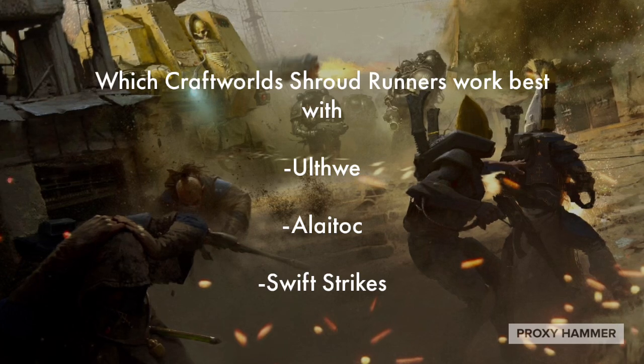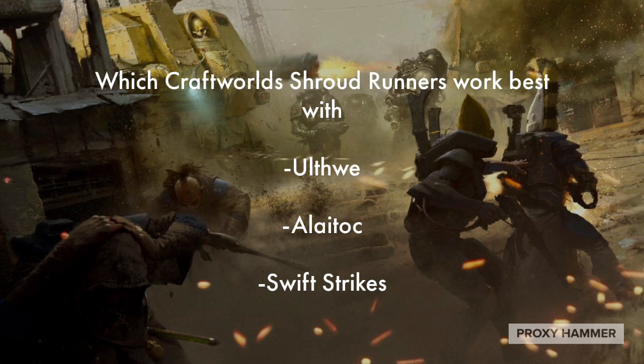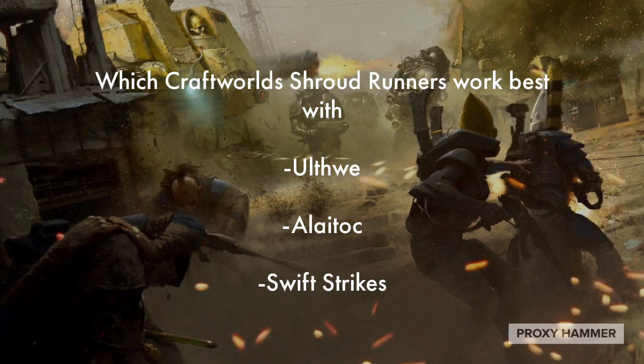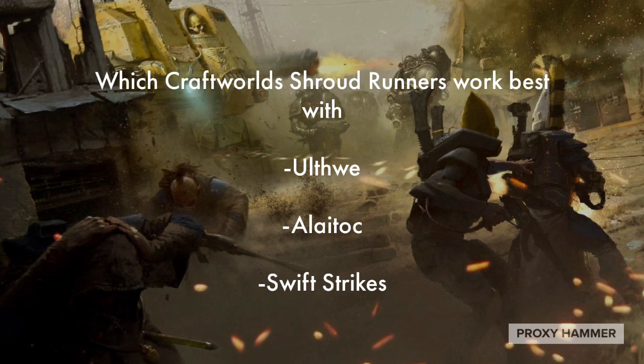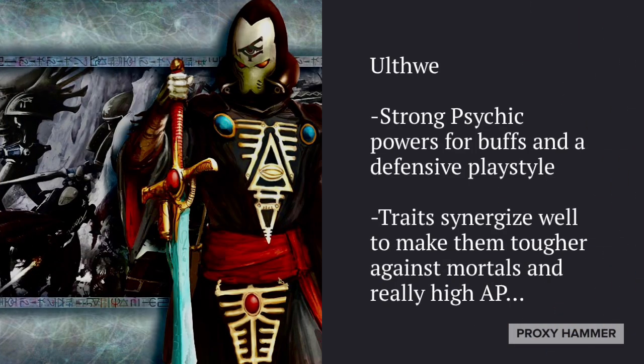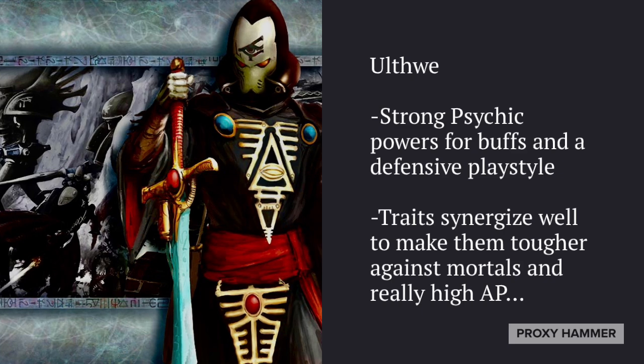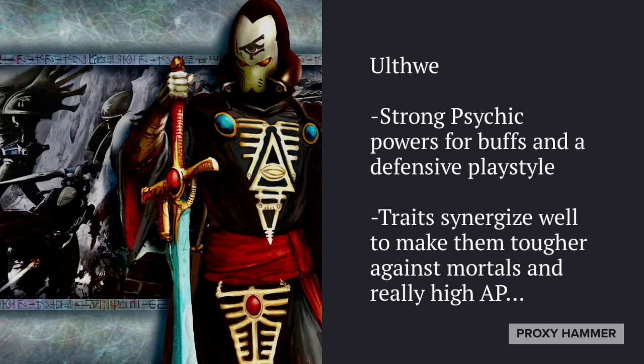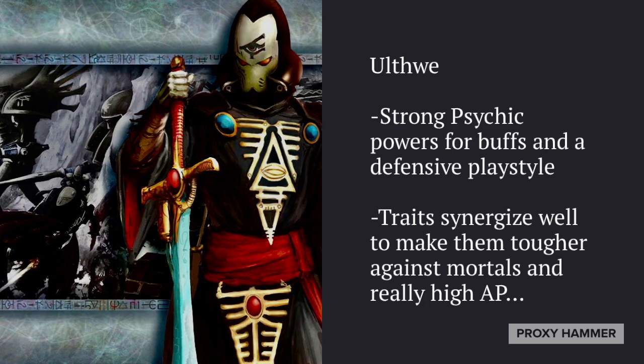Shroudrunners work well in pretty much any craftworld, but they run best with Uthwe, Alaytok, and Swift Strikes. In Uthwe, you have strong psychic powers for buffs and a defensive playstyle that meshes well with Shroudrunners. Traits synergize to make them tougher against mortal wounds and high AP, and you have a much better chance of landing Protect and Conceal. I've been running a lot of Shroudrunners in my recent Uthwe lists for exactly this reason.